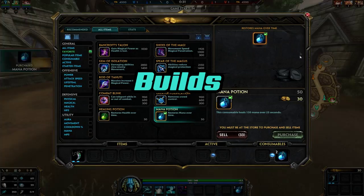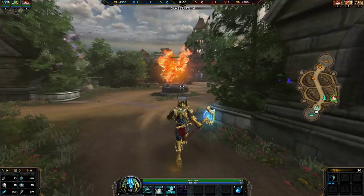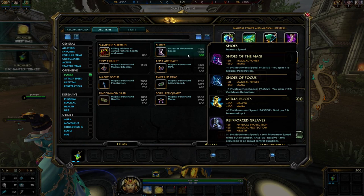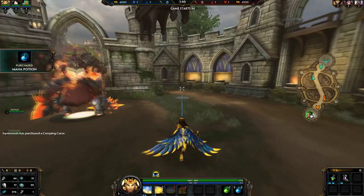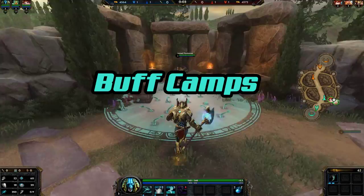Let's jump right into builds. Personally I love life steal items on my mages, especially early game — for example Anubis, or I'll take Bancroft's Talon for high damage early game on a high burst damage god. Now if their god is more passive, like an Isis or an Ao Kuang, maybe I'll start with Polynomicon, boots, and a couple potions. You want to build your mages fairly offensively, but don't ignore the defensive items — get one or two, but don't make it your core build.